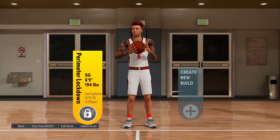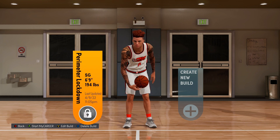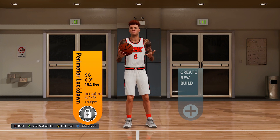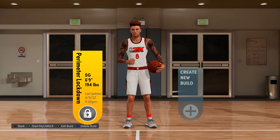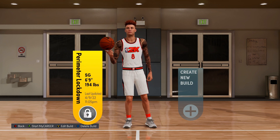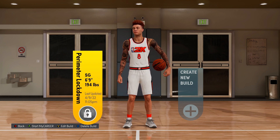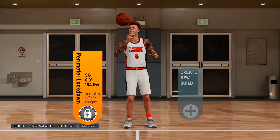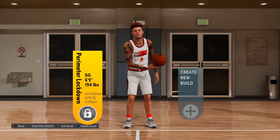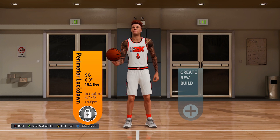As a lot of you guys know, the meta build is the six foot nine glitch metric to play at the four. Sometimes people like to play it at the three - you could even run two of these at the three and the four. We're here to showcase the meta power forward build. I've already showcased a couple videos back that we're gonna start running at our power forward position with a 7'2" glitch metric with small wingspan, but we're here to showcase the best meta build that everybody uses.